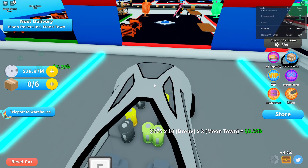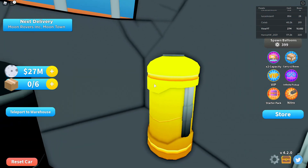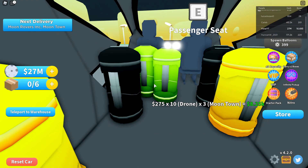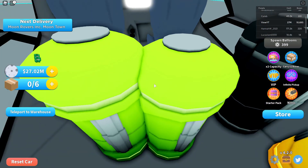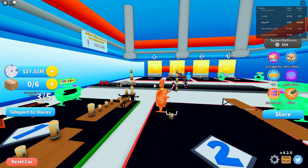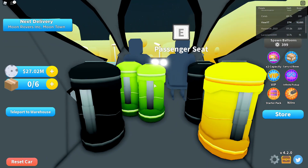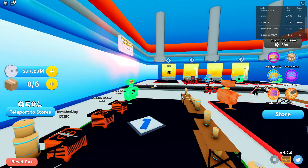Look, that guy has obsidian! You can go inside — he's got obsidian shelves. If they're fully black they're obsidian. The green ones are emerald. Yellows must be gold. This guy is stacked — he's going to make so much money just from what's in his car.